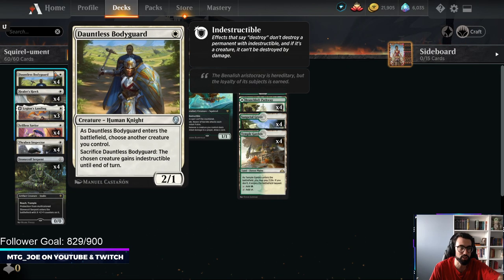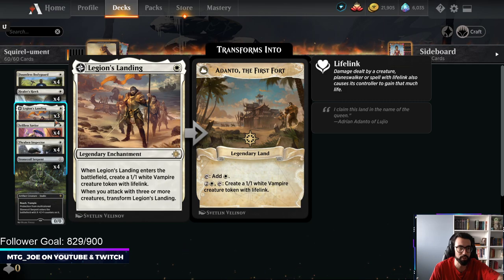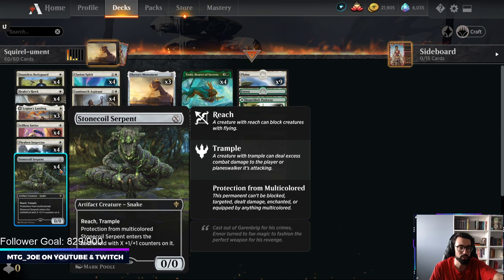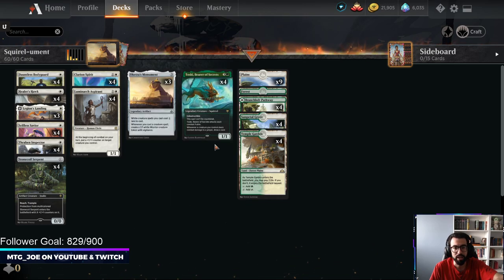The way we're doing this is just a bunch of 1-drops: Dauntless Bodyguard, Healer's Hawk, Legion's Landing that can flip, Selfless Savior, Thraben Inspector gets you Clues, Stone Coil Serpent, then Clarion Spirit as an easy way to cast multiple spells. Luminarch Aspirant makes our things big, and then 4 Toskis on the top end.